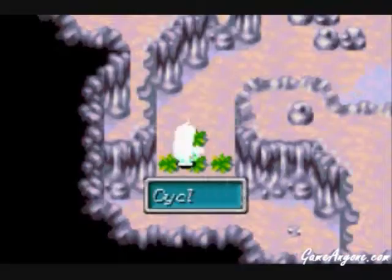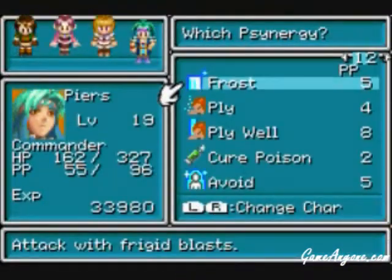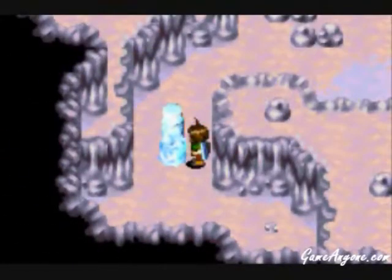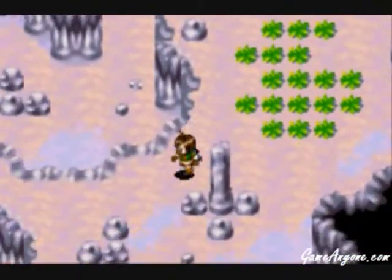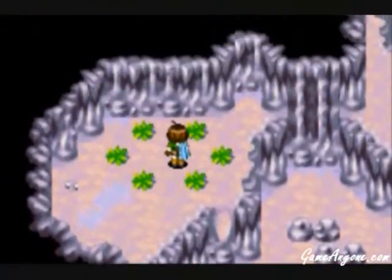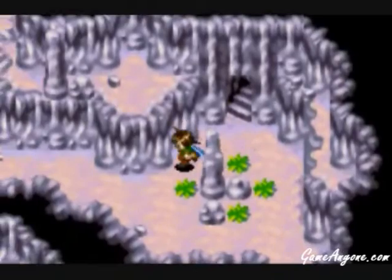First of all, we use Cyclone on here, which reveals a puddle. We use Frost on this thing. Go back and hop across that thing. Okay, an interesting circle — remind you of anything? Yep, Reveal. Alright, continuing on.